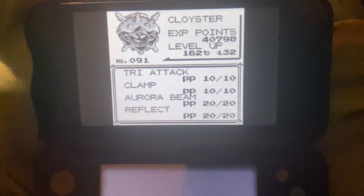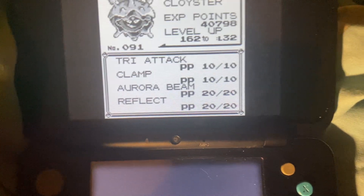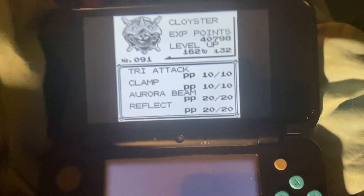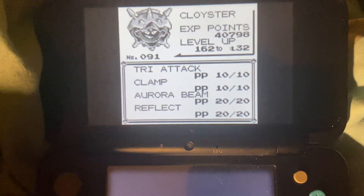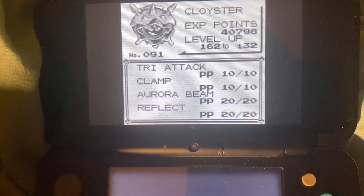Tri Attack, Clamp, Aurora Beam, and Reflect. Supersonic was replaced by Clamp, and Bubble Beam was replaced with Aurora Beam. Still have Tri Attack, still have Reflect.